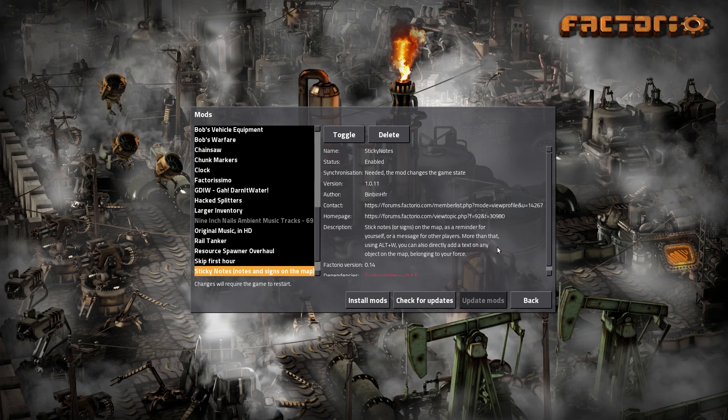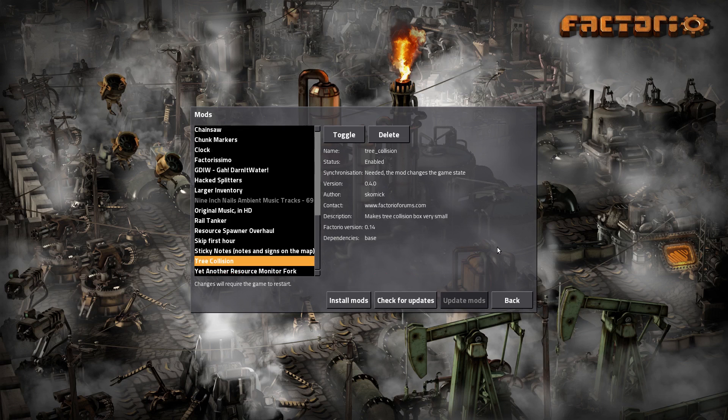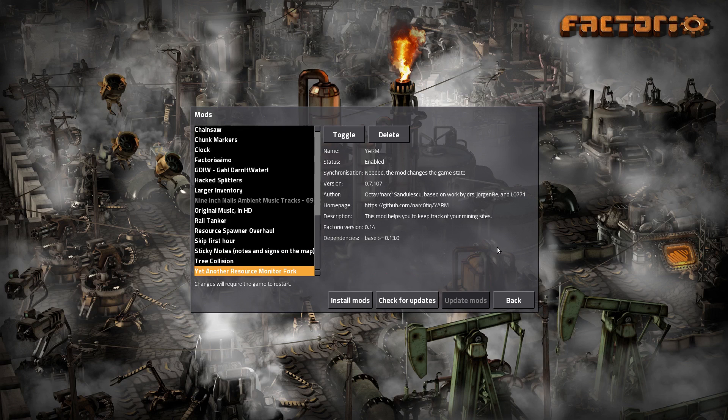Sticky Notes - I'm very excited about this. This allows us to put things on the map as reminders, but what really does it is that you can add text on any object in the map, and Factorissimo is an object. So I can label these things instead of having to have a box outside - especially with Bob's mods there'll be too many different icons and I'll get too confused. Tree Collision, of course, because it's the only way to play this game. And yet another Resource Monitor fork - I haven't had one in a while, but it's time. It just helps keep track of what's what.